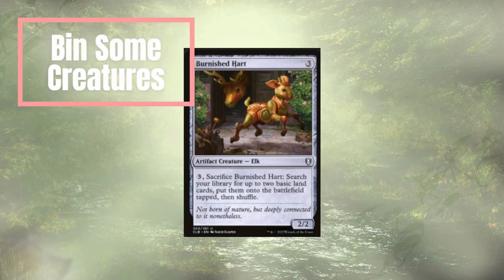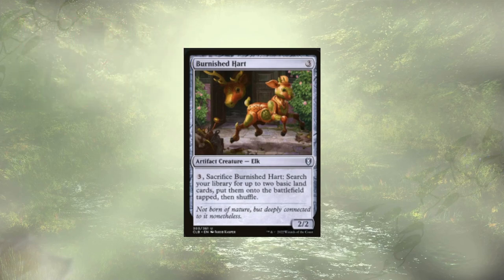Starting off we have the Burnished Hart — kind of a commander staple. It's a 2/2 for 3, and for 3 extra mana we can sac it to look for 2 basic lands and slam them onto the field. Granted, they come in tapped, but that's fine. We're really here to bin creatures and thin out the deck, and Burnished Hart accomplishes both of those tasks.